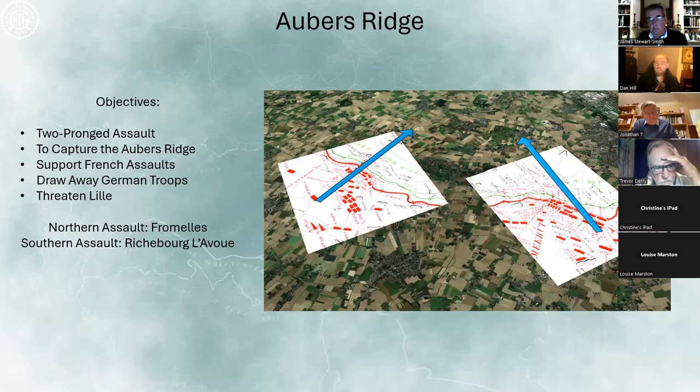Moving to Aubers Ridge — spoiler alert: this does not go well. It's a single-day, two-pronged assault from either side of Neuve Chapelle, with the idea of capturing Aubers Ridge partly to support French assaults further south at Vimy Ridge and Notre Dame de Lorette. The main reason for the attack is to threaten Lille, hoping that German troops fighting hard on the Lorette Spur and Vimy Ridge would have to be redeployed to defend it — freeing up movement space for the French. It's not going to work out that way.